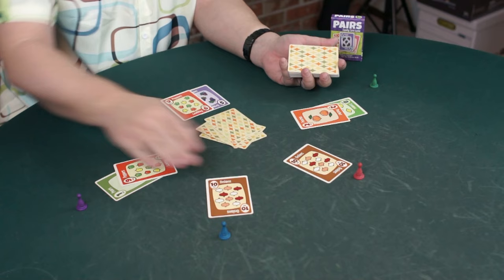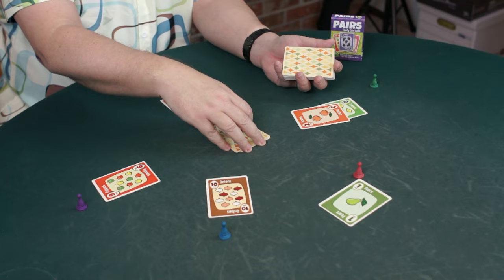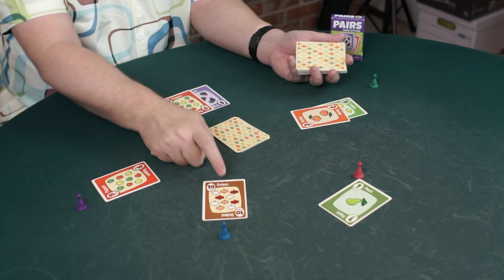Everyone else's hand stays exactly where it was. So this player can't fold for one anymore, but they can fold for two. The action moves along. Now you can fold for five or take a hit — they take a hit and get a six. Five-nine. I've just been hitting my hands; I'm not exactly playing strategically over here.